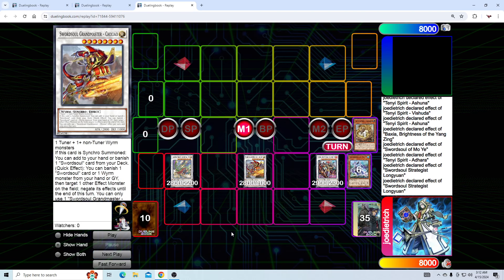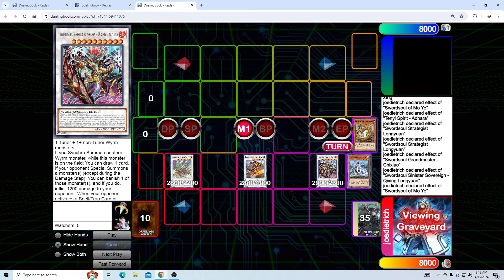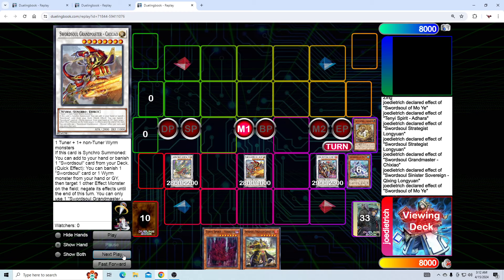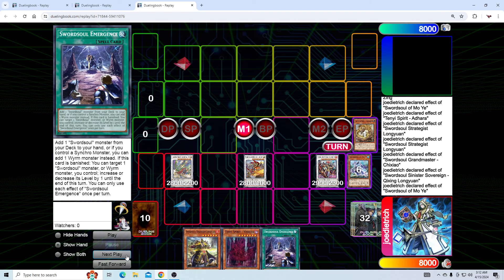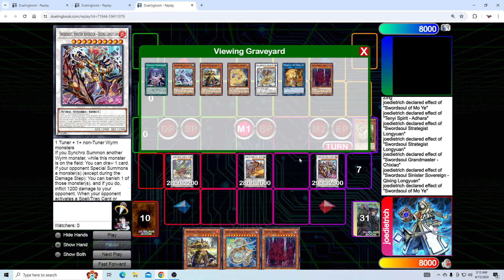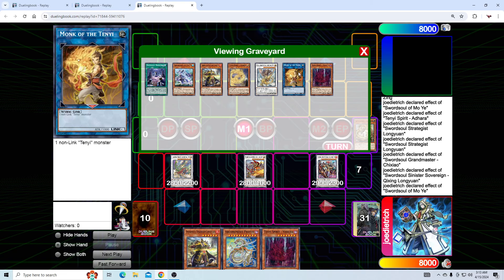We use Longyuan's effect to burn for 1200. Now once again when we make Shixiao, our chain links are super important — we want Shixiao to be Chain Link 1. It doesn't matter the chain links on the other cards as long as we're drawing cards before we're searching, because we have two chances to draw either Emergence, Protos, or Blackout. If we're able to draw one of those cards we'll be searching the other — if we draw Blackout we're going to add Emergence to get Protos, if we draw Emergence we're going to add Blackout. Just trying to maximize the layers of interruption. Unfortunately we did not draw either of them, but it's good follow-up, so we go Emergence and then Emergence adds Protos.